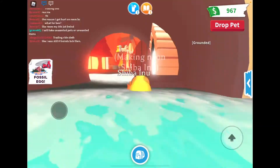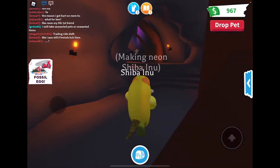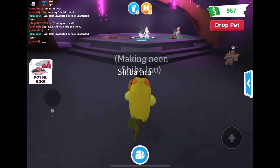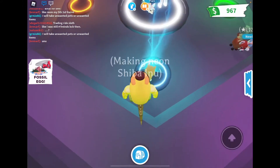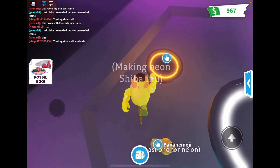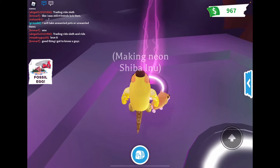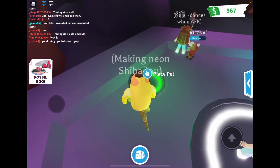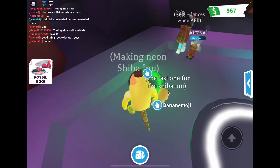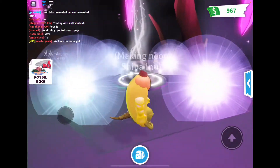To make a neon, you come down here and go into this store. Come through here and place your pets — you have to get all the pets. And then set the last one for Shiba — there it is.